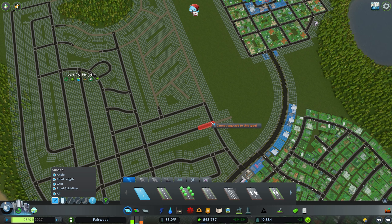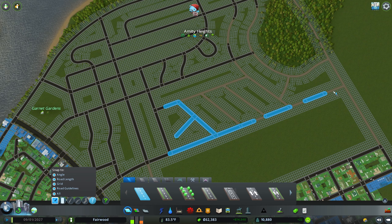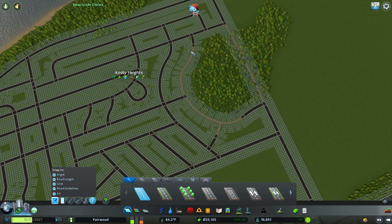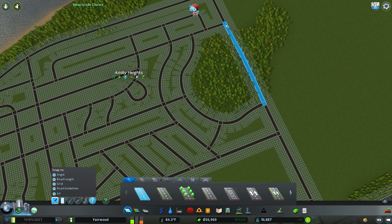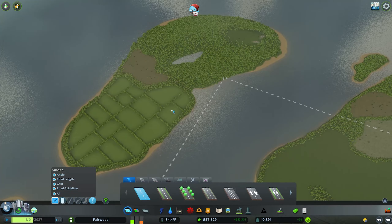I almost want the high density to be a completely different part of the city — which typically it is, you know. Usually your suburbias are commuting from suburbia all the way into the inner city part. So while this is probably more of a historic part of town, when it comes to Fairwood's actual bustling commercial downtown, we're going to build it in a different place. And now that that's up and going, this is where we are going to build it. Unfortunately, we're not going to get to start there — I'm thinking of actually starting over here, but we've got a massive hill.